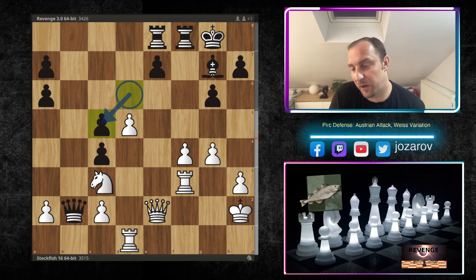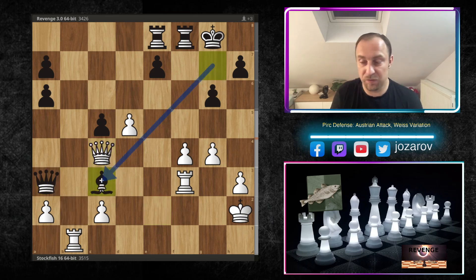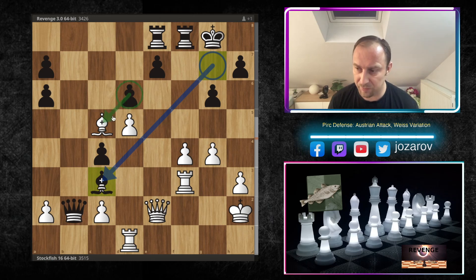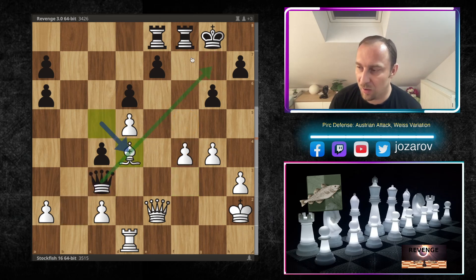After Qxb2 and Bxc5 - if you play d takes c5, white has Rb1 again, the queen has to drop back after Qc4, and then Bc3. Black would be left to simplify. But actually white doesn't even have to react - white can immediately play the stunning d6, a discovered attack against the king. You step back, and then d7 - this passed pawn is a huge problem. Eventually white gets the piece back and the passed passer is simply winning.